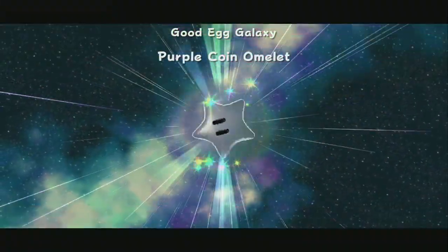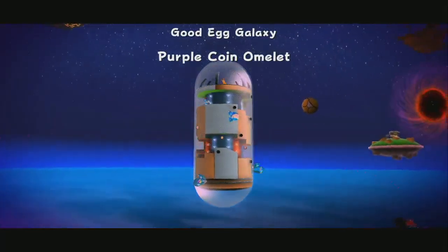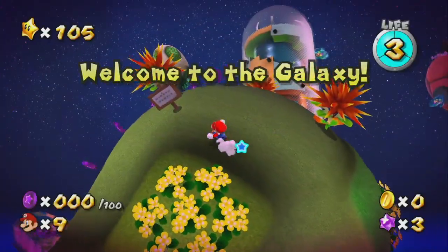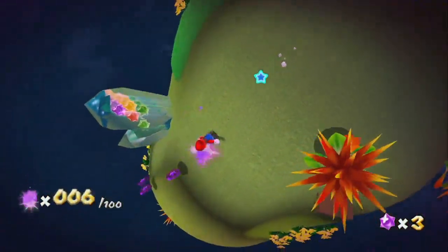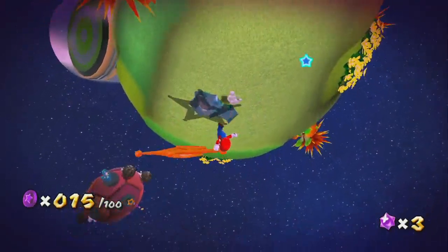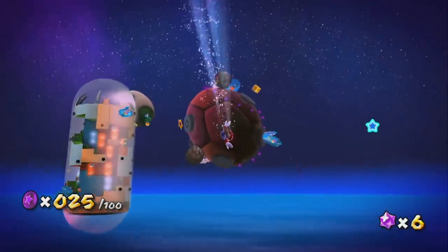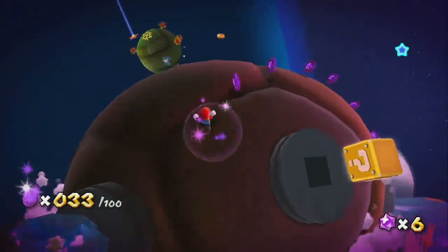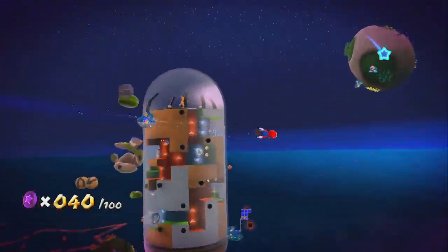As you can see, the Good Egg Galaxy now has its second comet — the purple comet, where you get to collect 100 purple coins in order to get a star. When the purple comet rises you have to see this shade of purple that has always been a bit painful in my eyes. The sign says: 'Collect 100 purple coins to make something neat happen.' We already had this in the Gateway Galaxy. They give you a pretty easy one this time around — the coins aren't really all that well hidden; it's more or less just a tutorial to teach you how to collect 100 purple coins. They're pretty much just in a straight line around the galaxy, but there are gonna be ones where it can get painful.